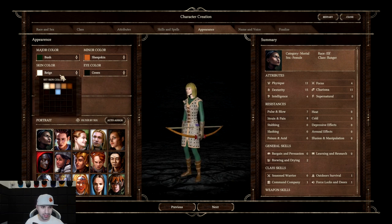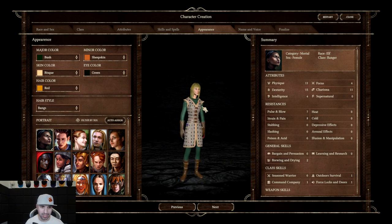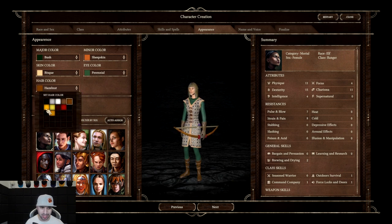Blue is interesting — we'll just give you a little bit of color. Eye color: kind of disappointing, you can't zoom in so you can't really see the eye color. We'll go green. Hair color: dark brown, gray, white — look at all these options.